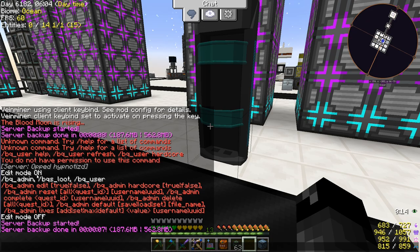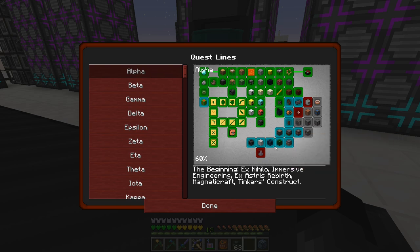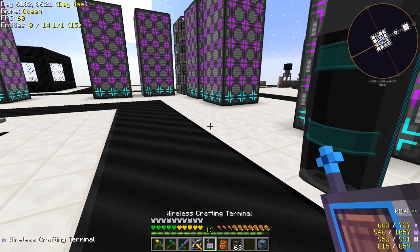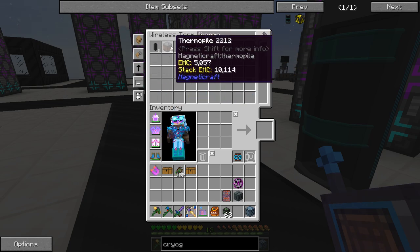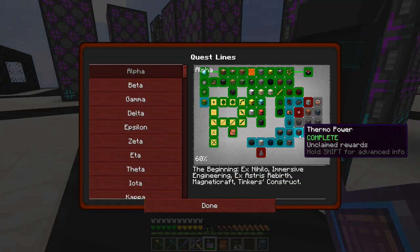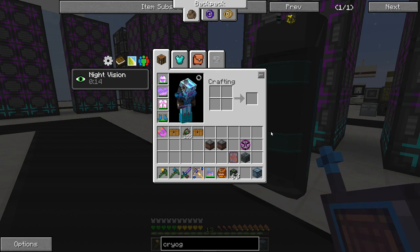Earlier I was completing some quests off camera before I started recording today. I was trying to make the thermal pile — the thermo pile. I made it twice and neither one recognized that I was crafting it. So I had to go in, edit the BQM book, and figure out how to turn edit mode back off. That's what that's all about, if you guys were wondering.